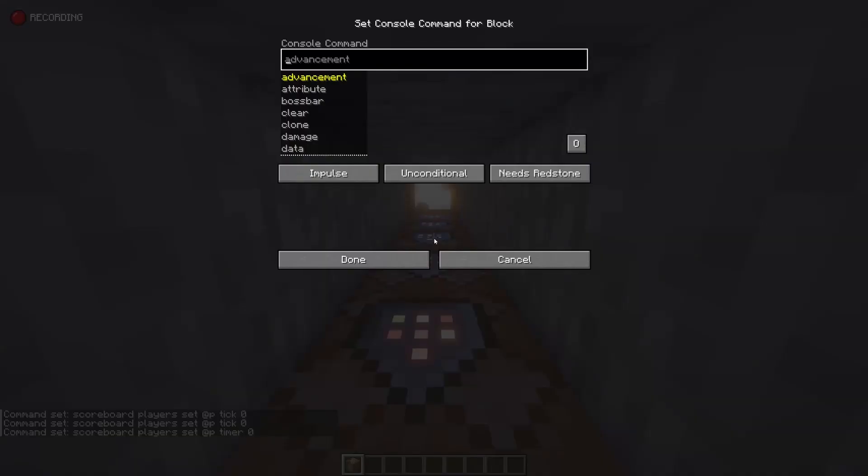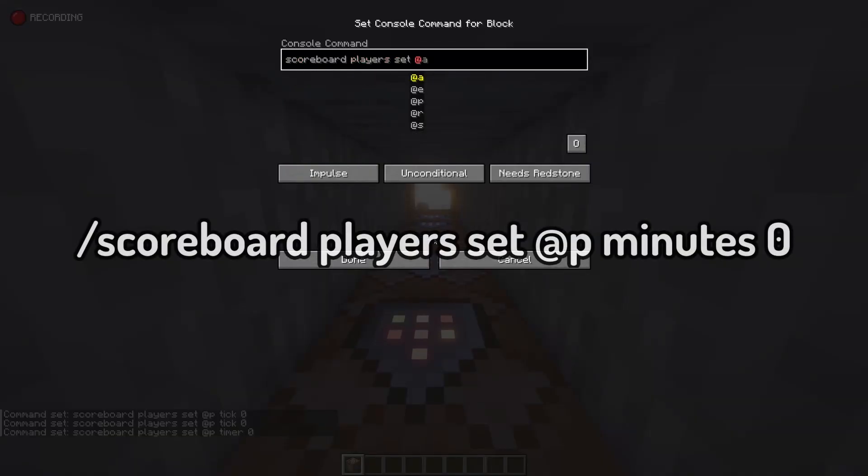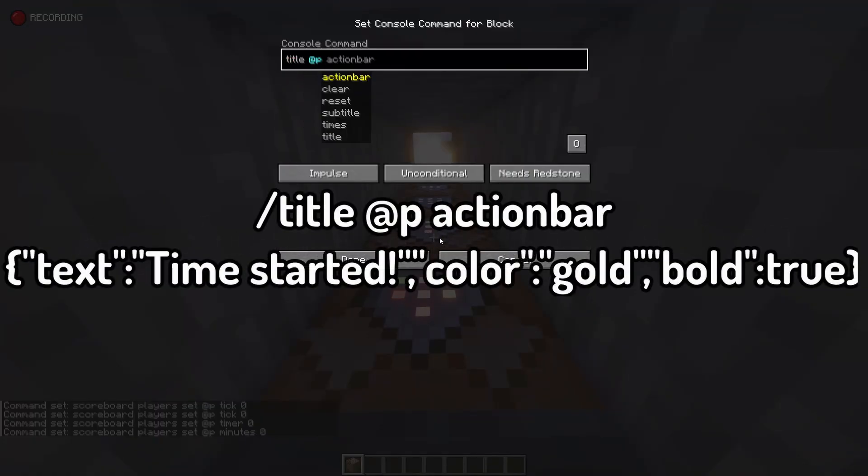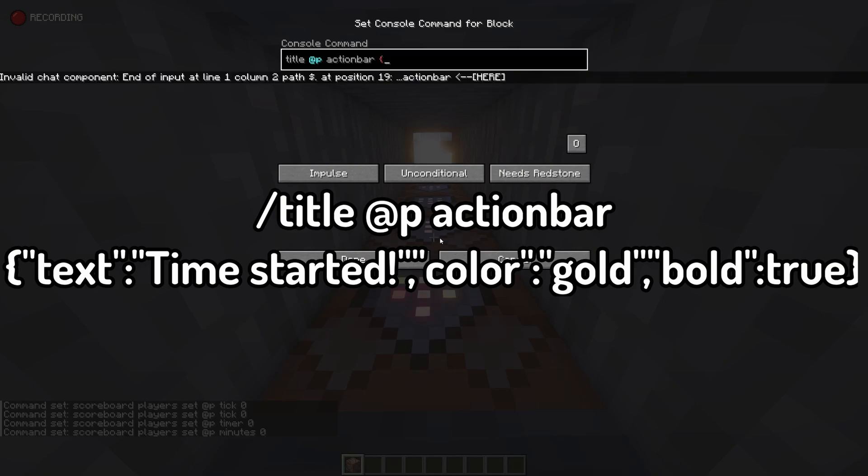Underneath that, do the same but set the timer variable to zero. And the process is the exact same for minutes — just set minutes to zero in that command block. For the next command block, add a title in the action bar. Run slash title @p actionbar, then format it in JSON. You can add the text 'time started', the color gold, and make it bold for a special flair.